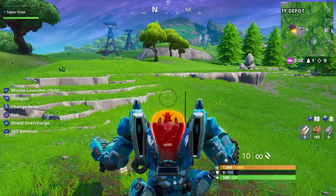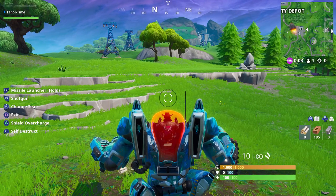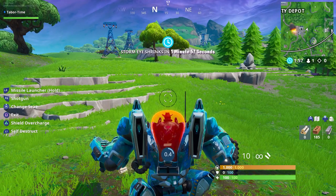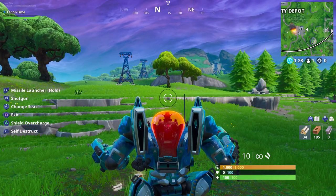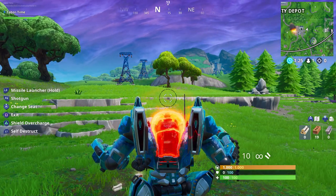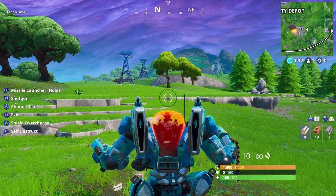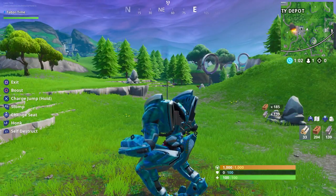While you're in the gunner's seat there's something called shield overcharge. When you try to use it without resources it says 'not enough resources' - this takes material from you. Right now I have 219 materials, and when I push the shield overcharge I'm left with 19. So it takes 200 of any of your materials. I'll show you exactly what that does in testing with my partner in just a minute.